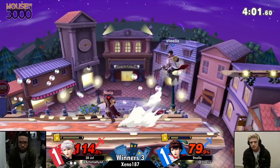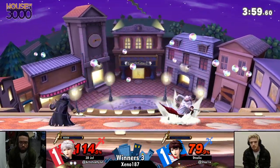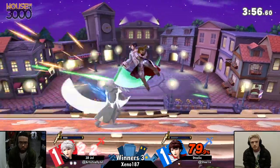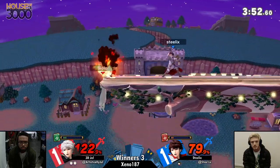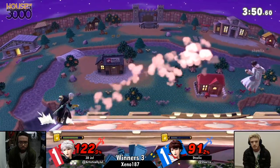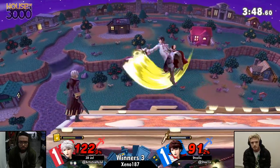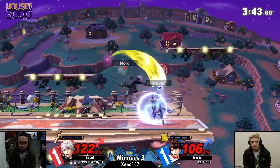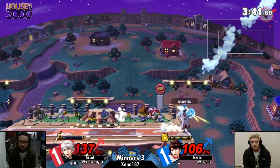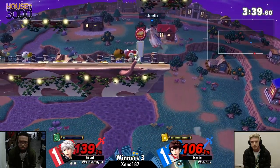Robin's damage output is definitely not something to sleep on. Arc fire is such a menacing tool — it can convert into almost everything at any given percent. Jule is offstage trying to stall out those arc thunders. Really interesting choice of get-up attack there — you didn't see him use that all set, so a really great mixup. Because you saw Steelix trying to grab, but the back throw is not enough to take it quite yet.